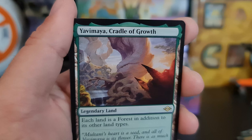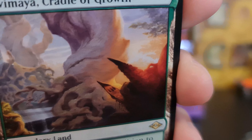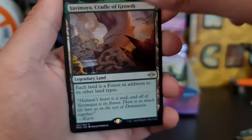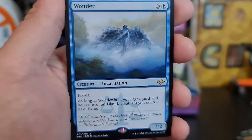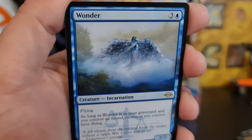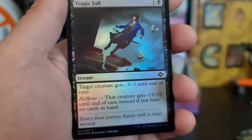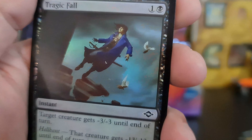Cradle of Growth, guys — that is number two for me, I believe. Very nice, that is such a good card to get. Followed by Wonder. Very nice. And Mine Collapse again for our retro, followed by Tragic Fall as our foil.